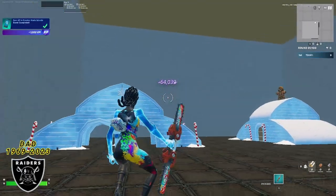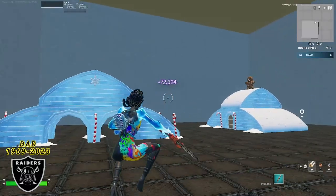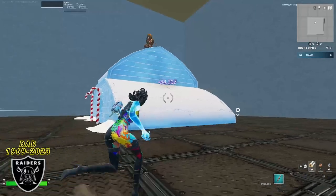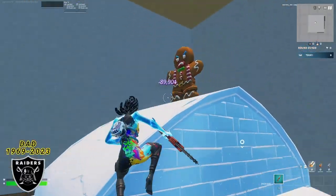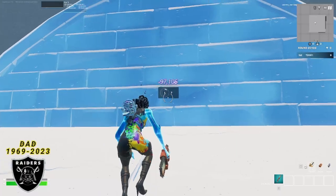We got a level up, and we are two bars away from getting a second level up already. What you want to do now when you're looking for XP number three is run over to the other ice sculpture building over here, and instead of getting all the way on the top roof, you're going to go on the second roof over here and look in the middle for XP button number three.